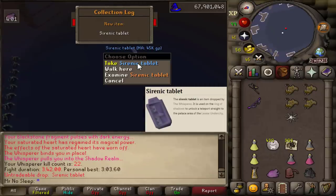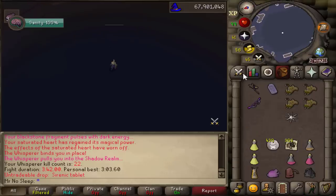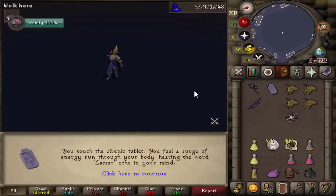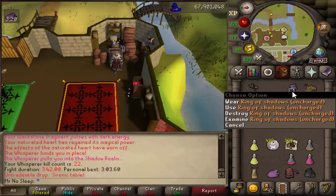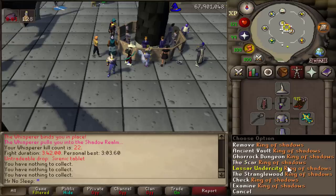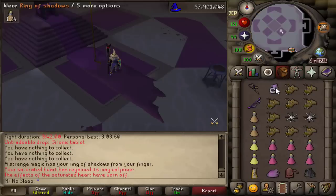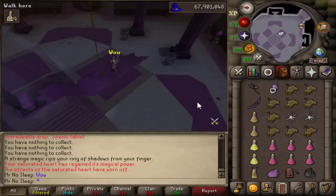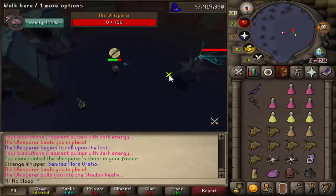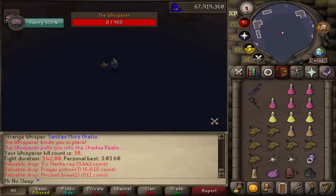Here we have our second drop at 22 kills in — the Sirenic Tablet. This is used on the Ring of Shadows you get after Desert Treasure 2, and unlocks the teleport directly to this boss. That is huge — it will save so much time on banking. Anyone who hasn't received this knows the struggle; even with the quickest teleports it still takes forever. Now we bring the Ring every time and have quick accessibility to this location. I'll take that over the 3 mil drop any day.